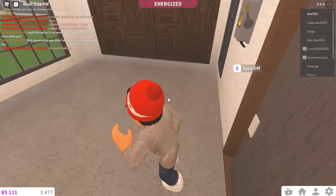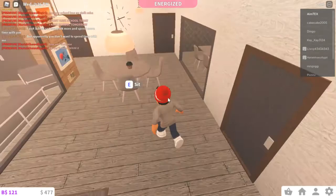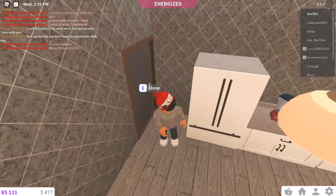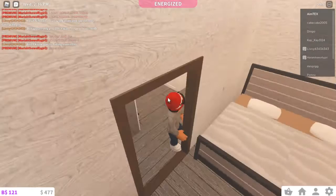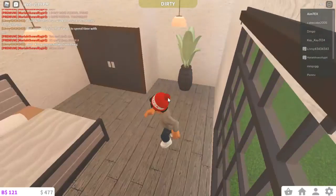Over here is the garage with sliding doors. I don't know why but I'm so obsessed with those sliding doors — I have to use them in every single one of my builds. I have a strange habit of making houses and then deleting them, which is weird.